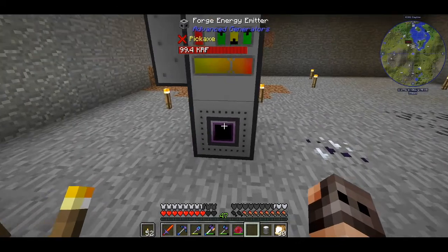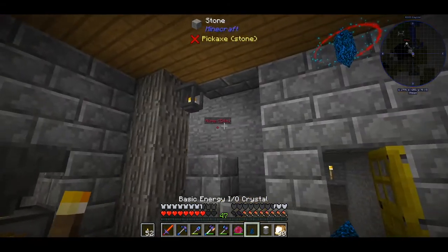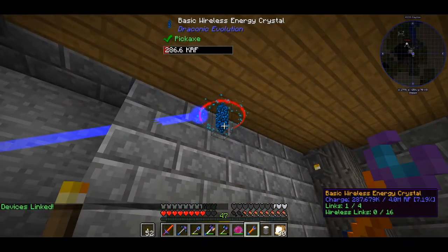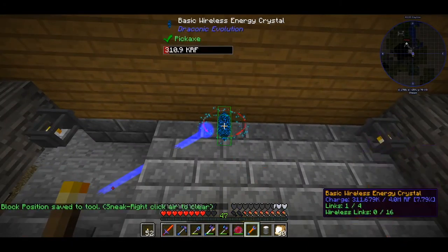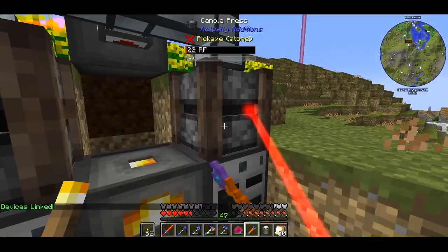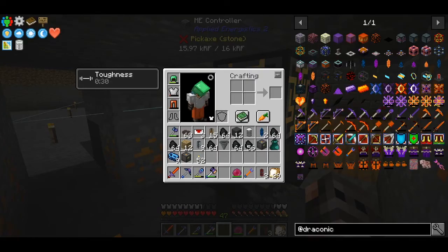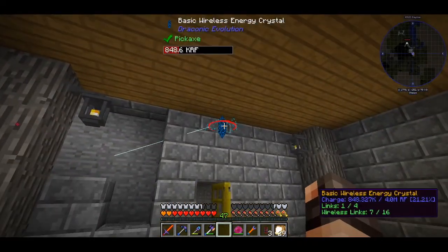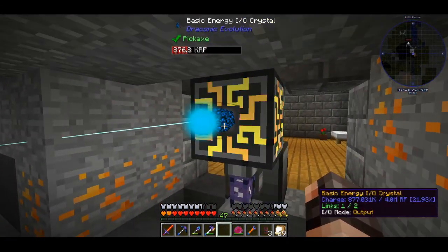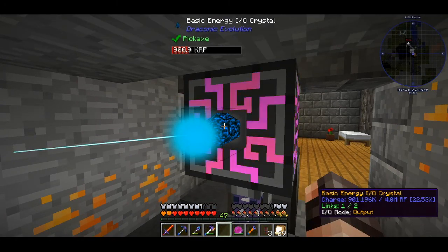We have the forged energy emitter, basic energy IO crystal, and basic wireless energy crystal. Shift right-click to select the IO crystal to connect it to the wireless crystal. Now if I select the wireless crystal I can power up to 16 devices wirelessly. If we upgrade it to vivern it can support 32, and if we upgrade it again to awakened it will support 64 devices. For a reason I do not understand I cannot power the ME controller with the wireless crystal, so I'm using another IO port set on output.